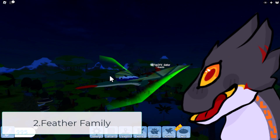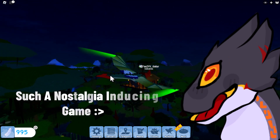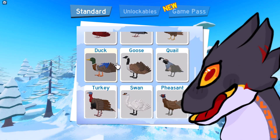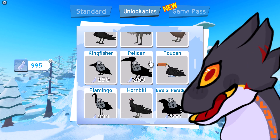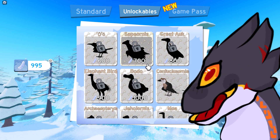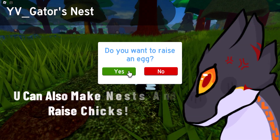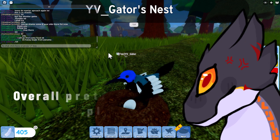In second place we have Feather Family. Feather Family is a bird nostalgia-inducing game because it brings back so many memories. Here you can explore so many OG-looking biomes. You can also choose from many birds — the jay, macaw, penguin, emu, hornbill, and many more to come. Let's go purchase one — I'm gonna take the olo. You can make nests and raise chicks. It's a pretty cool game to play and try out with your friends.